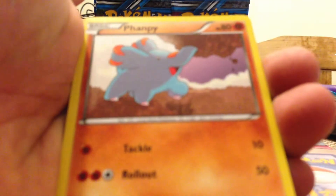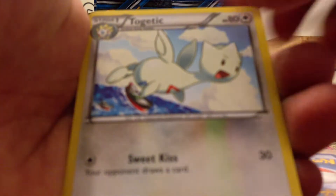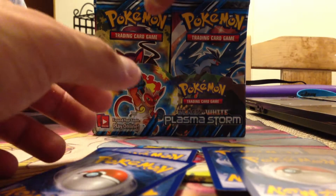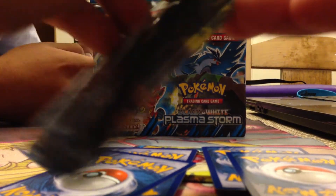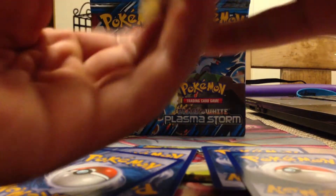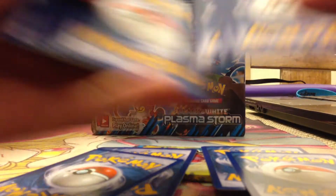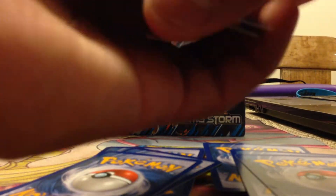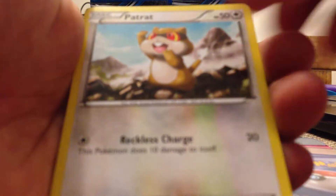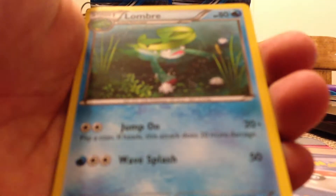I'm only going to open two segments of nine packs per video, okay? Magnemite, Fanfie, Flicktrick, Puffin, Rauts, Ticketek, Clampent, and Team Plasma Trunks. Next pack: Jiltek, Ralu, Chimchar, Pitret, Magnemite, Lumbry, Gunnetown, and Plasma Energy.